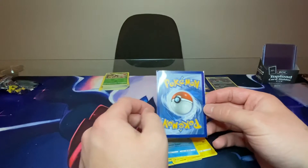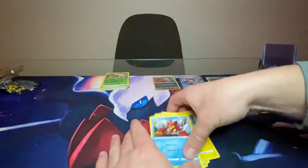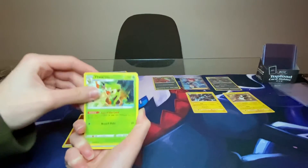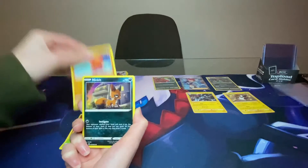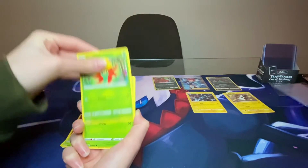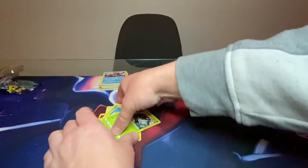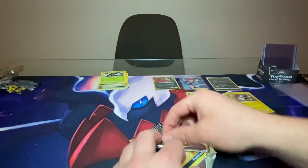Pretty amazing centering - I would say almost PSA 10 centering there, almost perfect. Wyveltal right there, Amazing Rare. As we get right here - we got Fighting Energy, Thwacky, Floatzel, Tropius, Yanma, Trapinch, Nickit, Gossifleur, Cacnea, Rosalobweasel, and regular rare Zulia. That was the halfway pack - five packs in and we pulled an Amazing Rare, Full Art Trainer Skyla, and Shiny Morpeko. What does the second half of the ETB have for us?